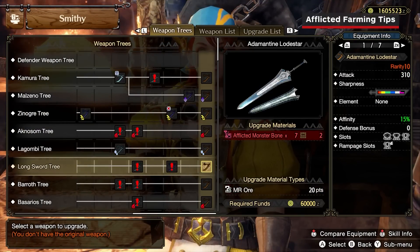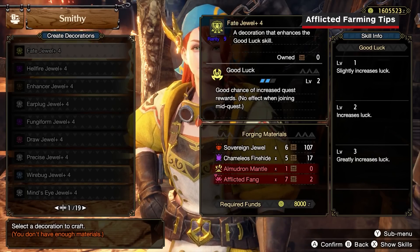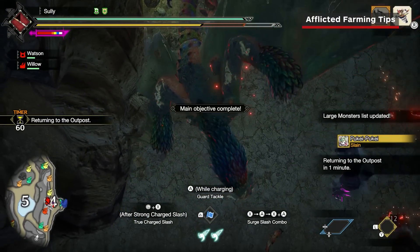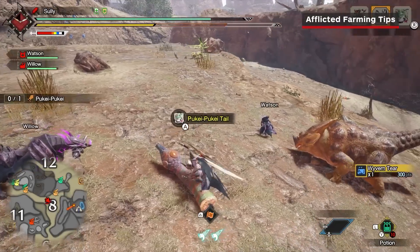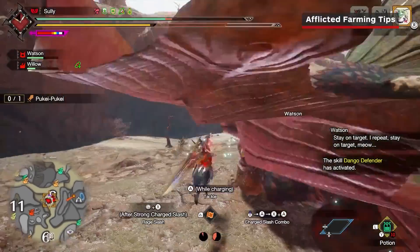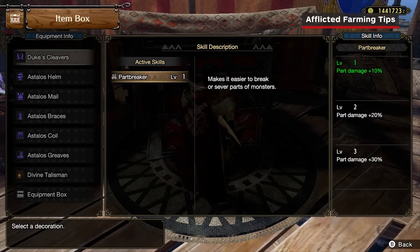You'll likely need quite a few of these afflicted materials if you want to upgrade your weapons to rarity 10 or craft some of the more powerful decorations, so keep these tips in mind. You're guaranteed to get at least one afflicted material as a quest bonus reward, but can get upwards of 3. Carving a monster may also grant an afflicted material. And lastly, there's a chance to get afflicted materials as broken part rewards, so make sure to break as many parts as you can during a hunt. The skill Partbreaker would help with this, of course.